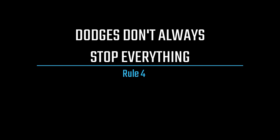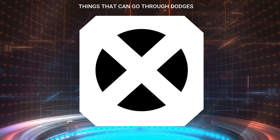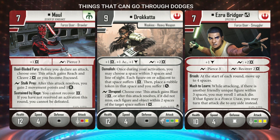Number four: you can still use some surge abilities even against a dodge or a miss. Many players sometimes think that as soon as that dodge symbol appears in the defense results the entire attack is just over and that the attacker doesn't get to use any of their surge abilities. But that's not actually true in every case. In reality, there are many abilities that can still happen from an attack even if the attack misses due to accuracy or a dodge. The key is to check for the phrase 'if the attack did not miss.'